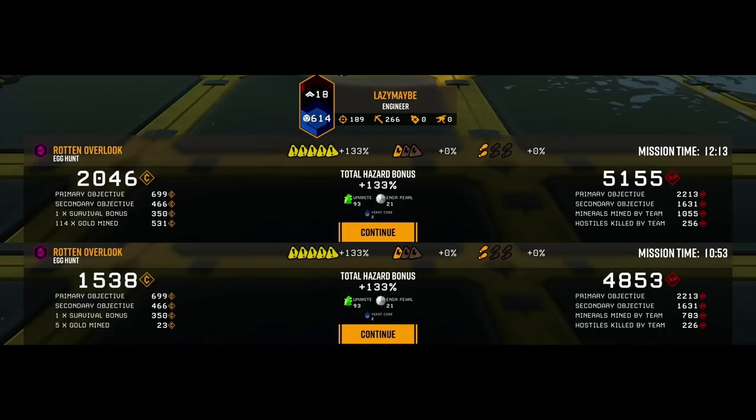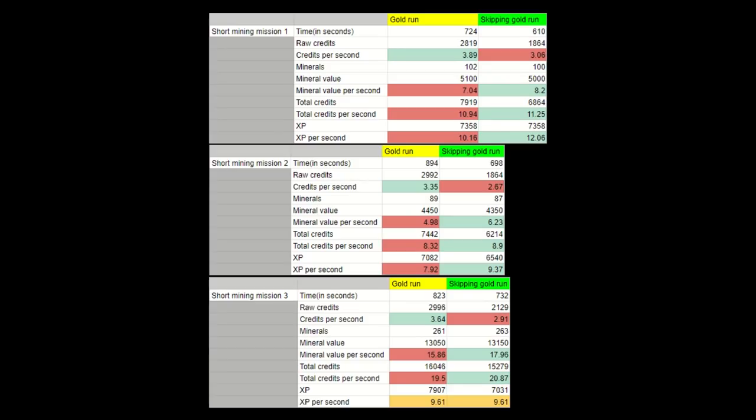So, after all that, what do you get when comparing two runs that are both on the same cave layout, and with the same knowledge of that layout, where one gets gold and the other skips gold? Putting them next to each other pretty much always results in something like this. The first gets somewhat more credits directly, and slightly more experience, in exchange for taking somewhere around one to two minutes more time. Both get either the same, or nearly the same amount of crafting minerals. Here's my results for short mining missions — the values highlighted in red or green are the important ones, showing the time efficiency of these runs.